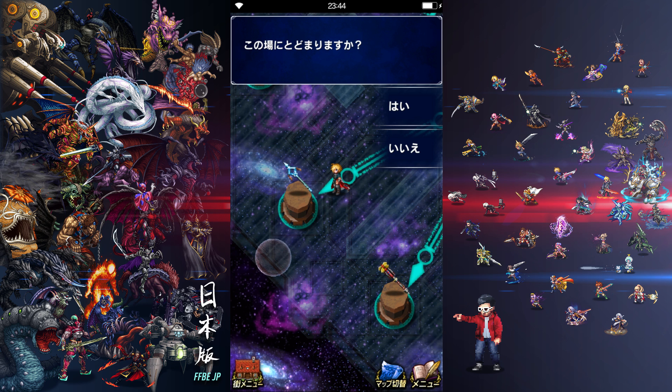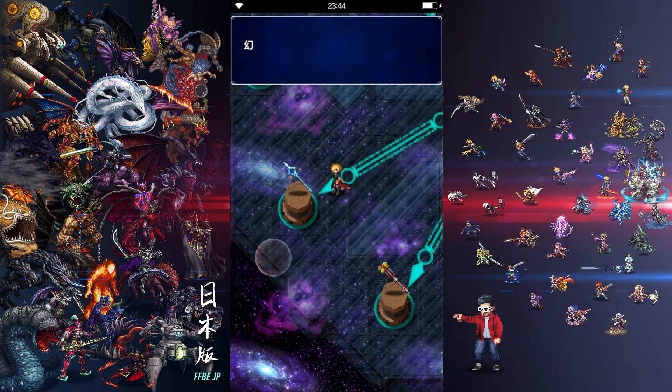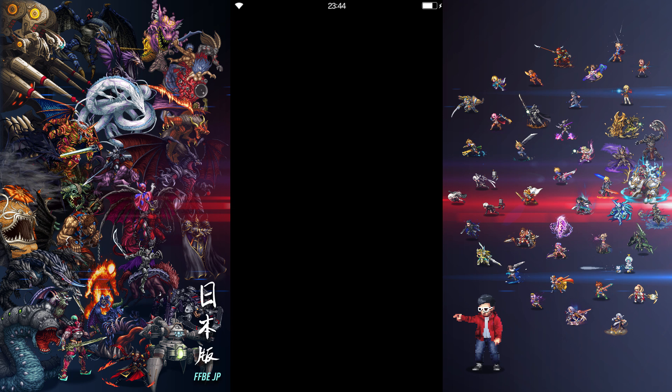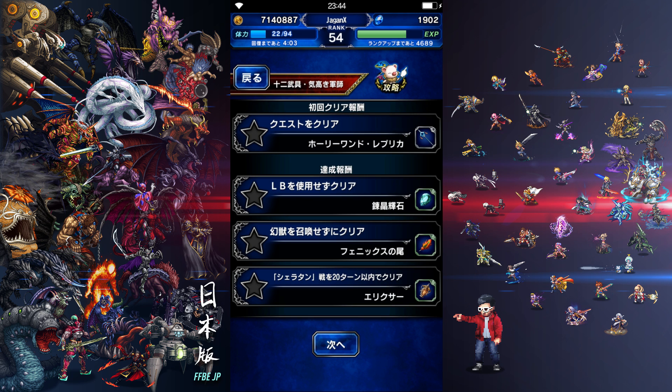We're going to spend some time gearing and going through the strategy. So we have the missions here — complete the quest and we get the Holy Wand Replica, which is a 60 spirit, I believe.